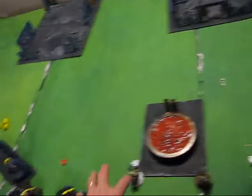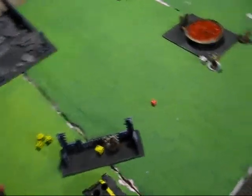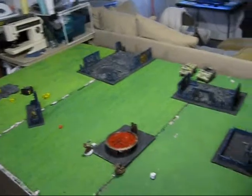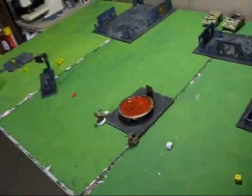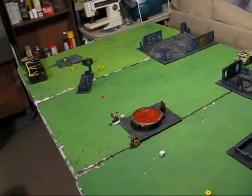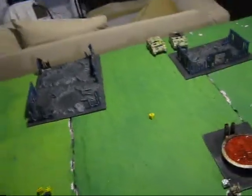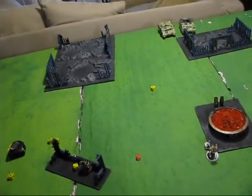I'll keep my troops back and hide in cover as much as I can. There's no sense risking them in an Annihilation mission with no objective. The problem is there are plenty of strength-eight AP-two weapons that can really pound me — especially Guard or Tau rail guns if they get close enough. I'll use terrain to my advantage as much as possible, and if I win the die roll I'll probably take the first turn.